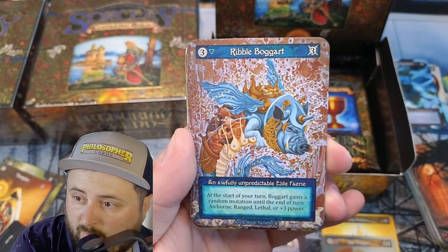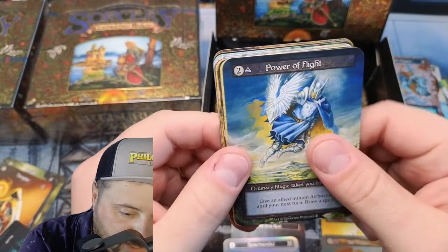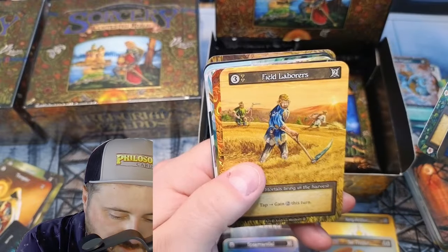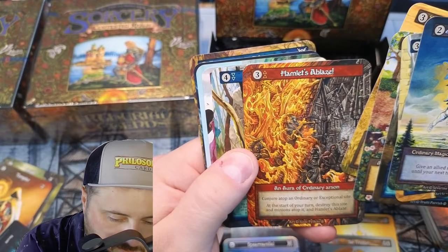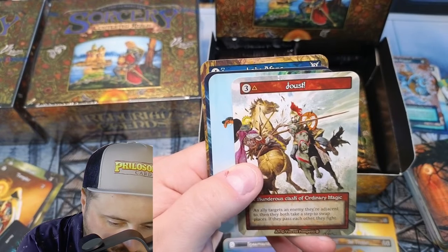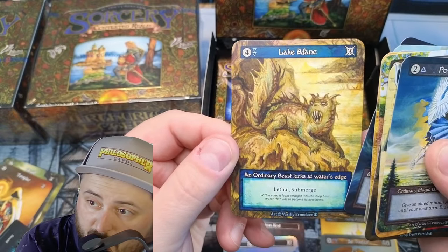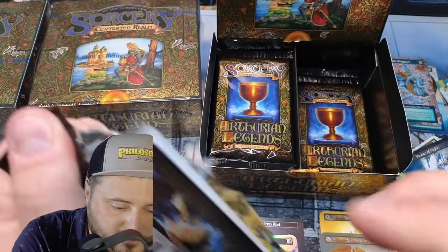Elite Fairy. Ribble Bogert — starting its turn, Bogert gains a random mutation. Airborne. There is a Lethal. Power of Flight. Swindler, Led Astray, provides Earth. You're gonna need those in your deck. Field Laborers again, same with those. Hamlets Ablaze, Conjure Atop. Helpful Hob. Joust — reminds me of that Letter of Jihad. There's our Banshee from the spoilers, and Submerge. Holy cow, guys.